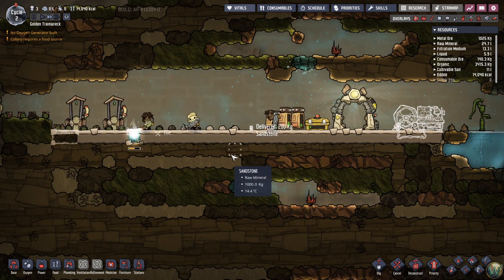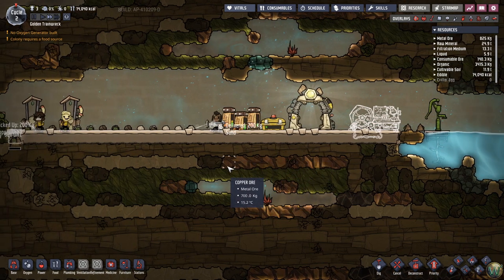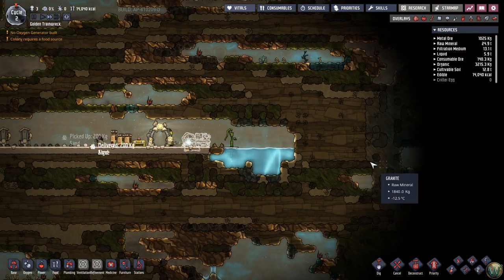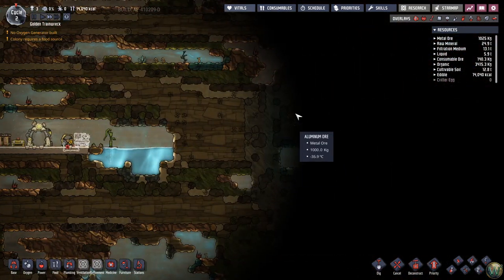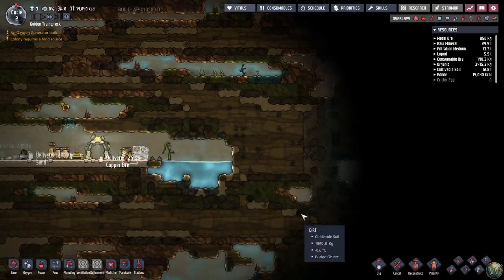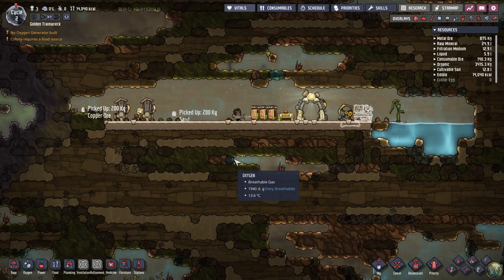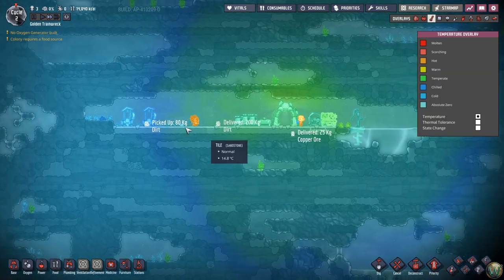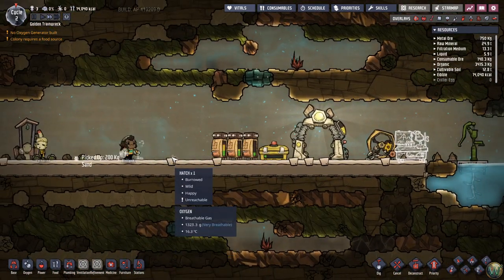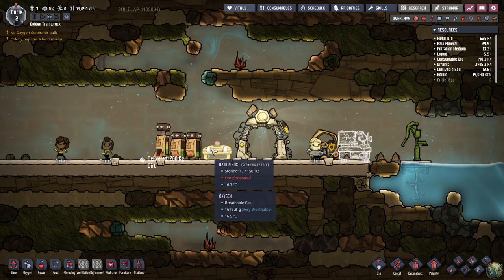I'll very likely expand into the caustic biome a bit because this dirt biome is pretty small — probably eight or ten chunks, with that pale green section being a chunk shaped like a kind of diamond. There's a hatch that's burrowed itself in — we'll most likely end up ranching those later because they eat stuff and make coal.